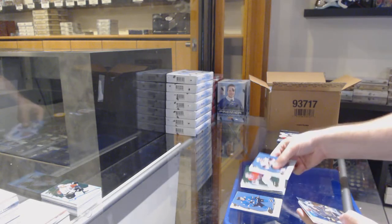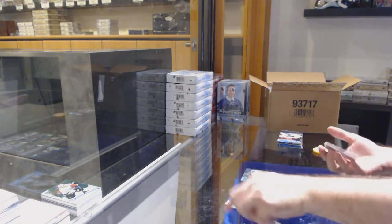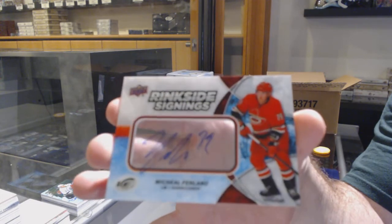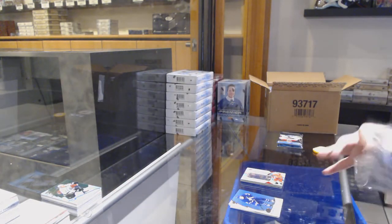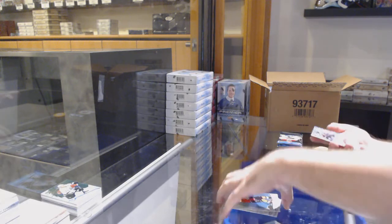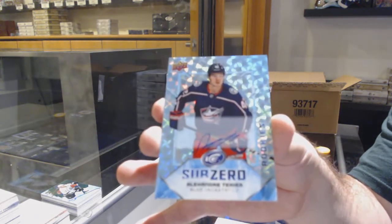We've got a green of Carey Price for the Habs, Nicholas Hag for the Vegas Golden Knights retro rookie to 1.49, and a ringside signings of Furland for the Carolina Hurricanes. We've got a Marc-Andre Fleury green for the Vegas Golden Knights, and another sub-zero rookie auto of Alexander Texier for the Blue Jackets.